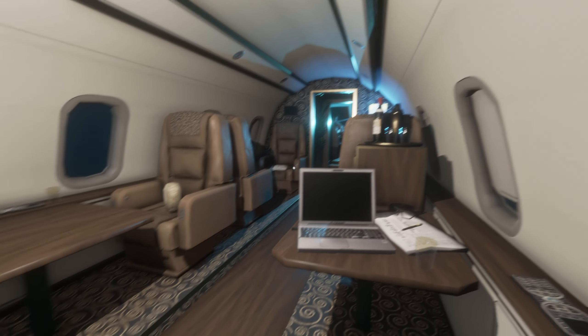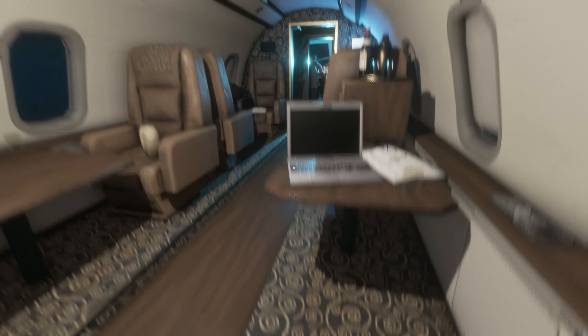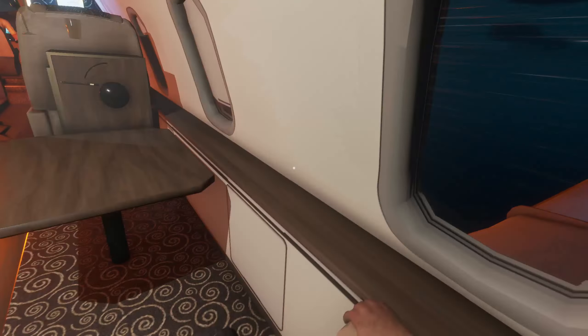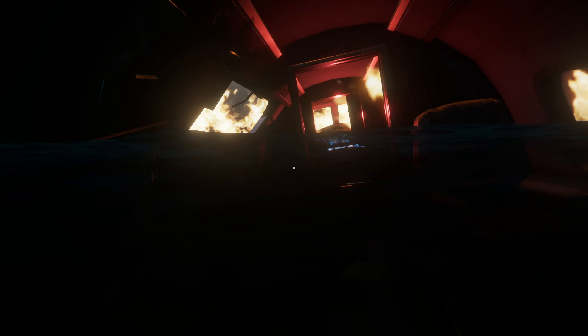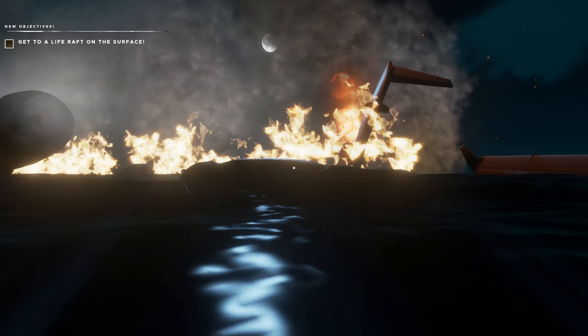Here we are on the plane again, there's some fancy wallpapers and flooring. Flying out of the aircraft — here we go. I wonder what the island's going to be like. We'll have a sauna this time. There's my watch. We've landed in the water — get to the raft, all good. Day one.